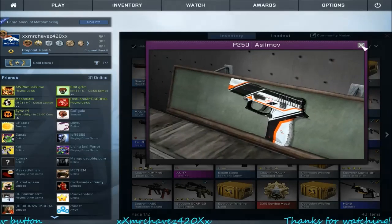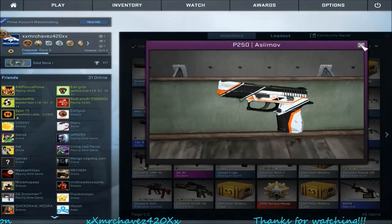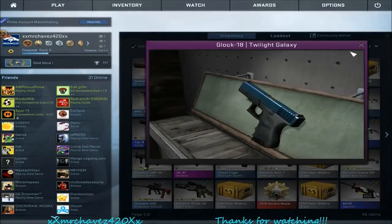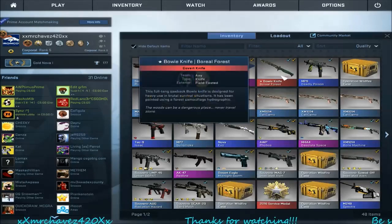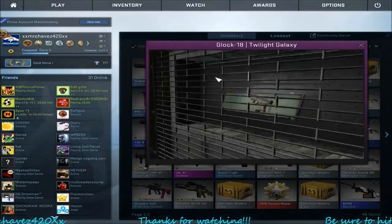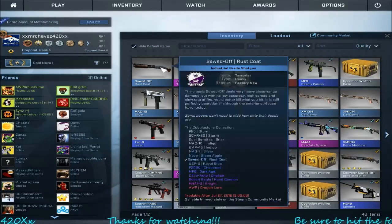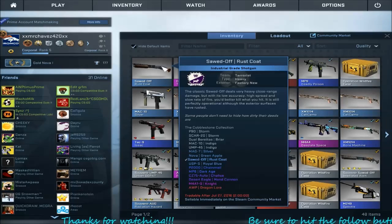The P250 Asimov that we got in the other trade-up I sold that to get this one, which looks damn near identical to the one I got in the trade-up. This one I bought for two bucks, and the other one I sold for $22. Then I got a Twilight Galaxy Glock — I was gonna get a Wasteland Rabble but if I got that I also wouldn't be able to get the Asimov skin and the rest of the skins I needed for the trade-up. I like the Twilight Galaxy, it looks cool. So there's a little inventory update at the end of this since this went so badly.